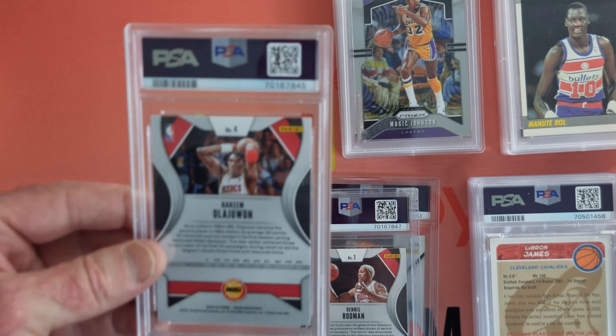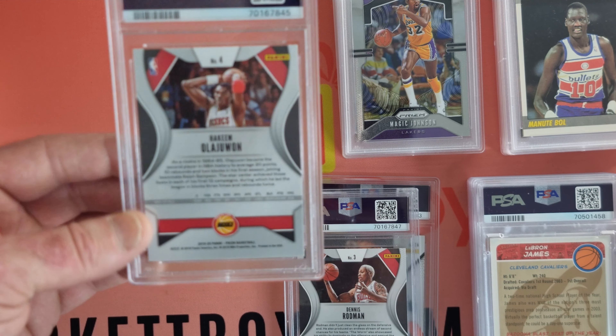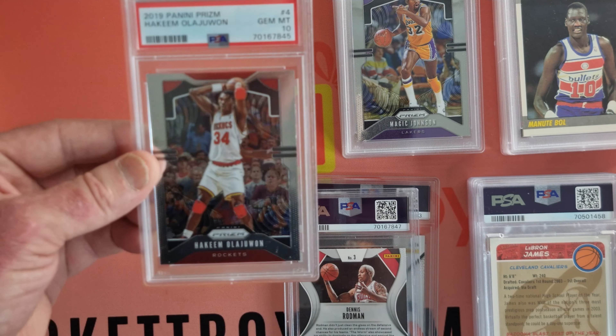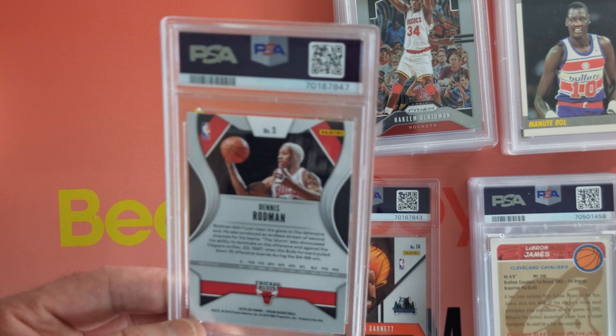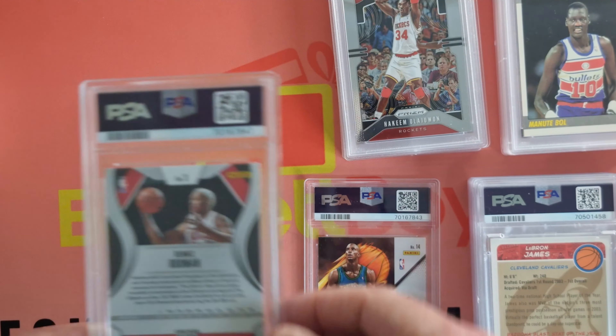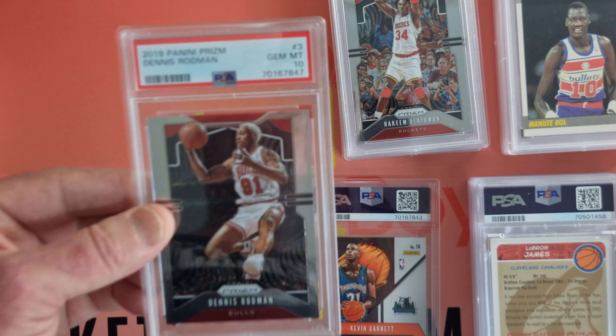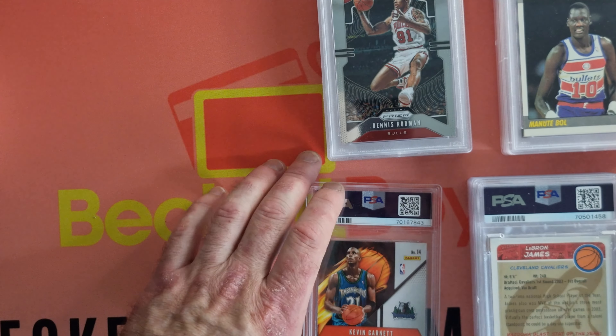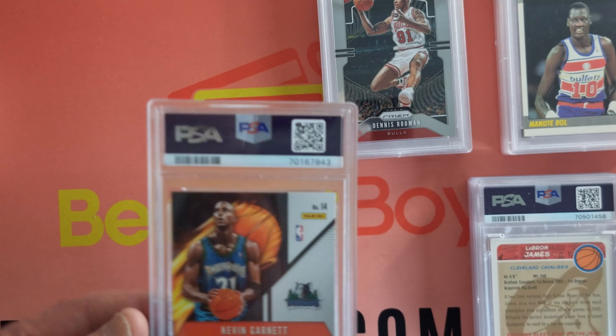And then into — this guy likes his 90s — we've got Hakeem Olajuwon. Same prism set again, 2019. And another Gem Mint — outstanding. And then into Dennis Rodman — I think this is prism again, same series. And another Gem Mint. That is three Gem Mints in a row, followed up by three Nines. So that was pretty cool.